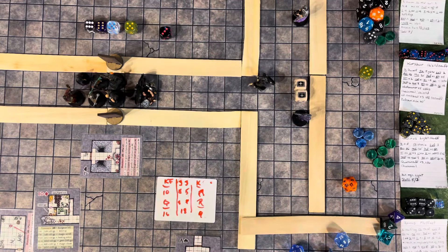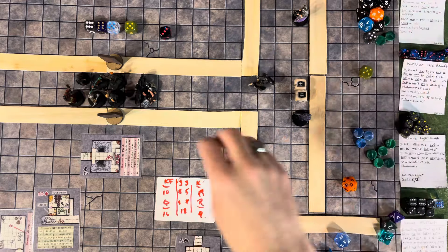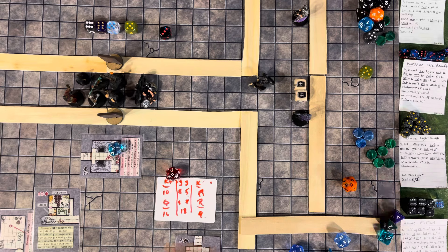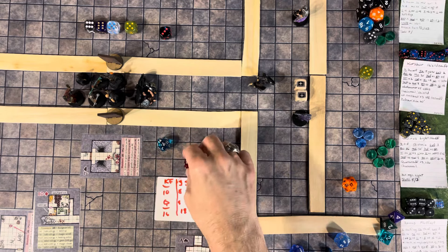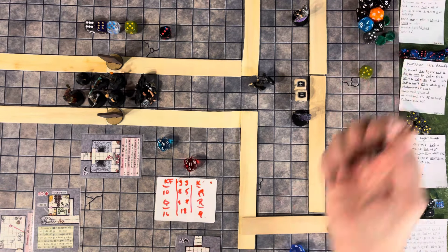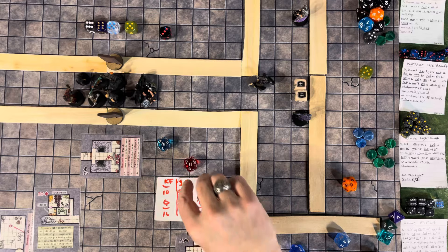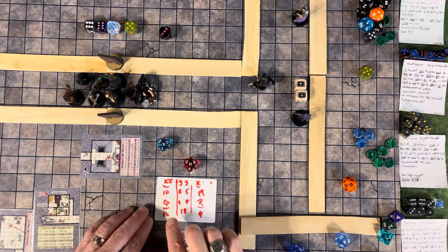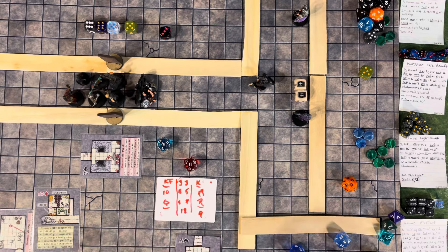Now the bad guys: the remaining bandit swats at Quinas — the blue die attacks Quinas, the red die attacks Korshar. Critical hit on Quinas! Korshar's attacker misses — clang off your shield. Using Castle Crusades crit rules — maximum damage plus a d4 — the bandit does 6 plus 1: 7 damage to Quinas. She's down to 9 hit points — not too bad, but a solid hit.